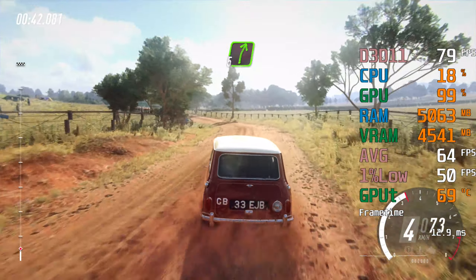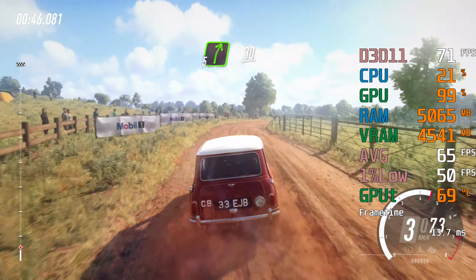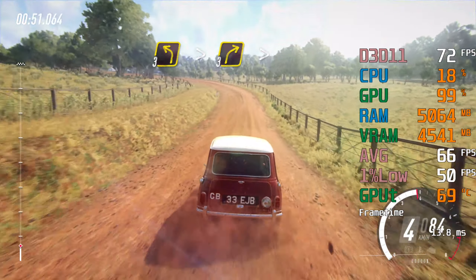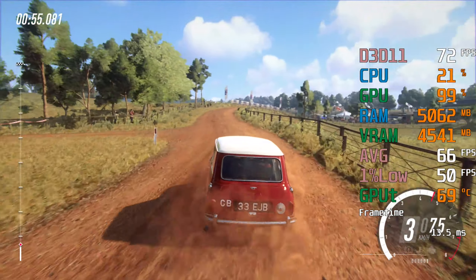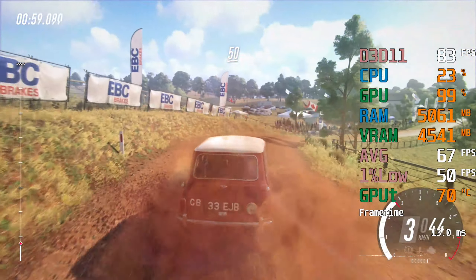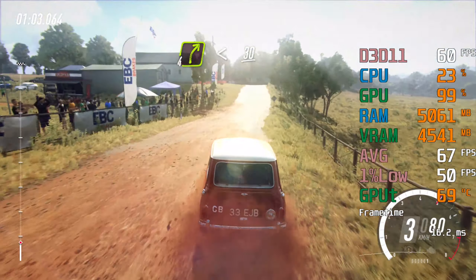Into five right to the crest, thirty. Three left tightens, into three right long, tightens over crest. Fifty tarmac, crest, into four right, opens of a crest, thirty.